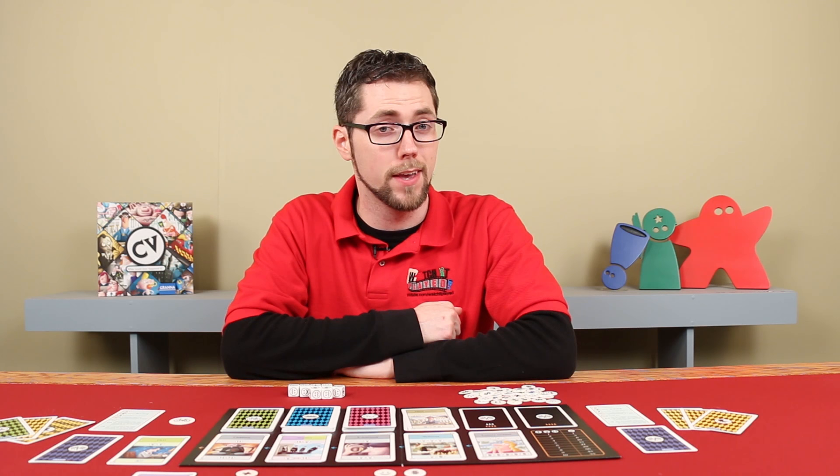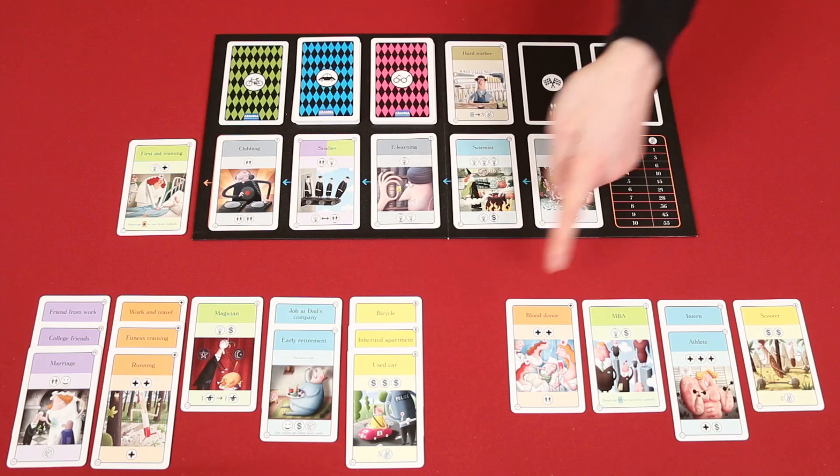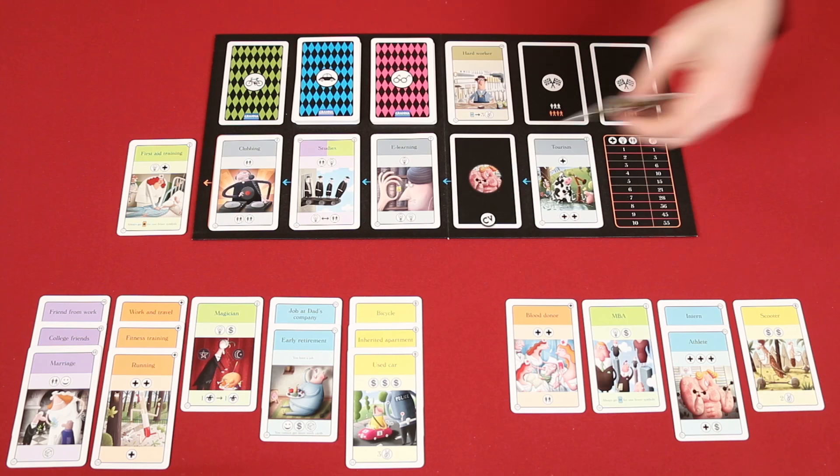Sometimes in life, things just don't go quite as well for you as they do for others. If you're having trouble building your CV, you may qualify for social assistance. Each time one of the three decks runs out of cards, you immediately pause the game. Then, in clockwise order starting with the current player, each player checks to see if any other player has at least twice as many cards in their CV as they do. Any players doubled this way may take one card from the track without paying the cost and add it directly to their CV.